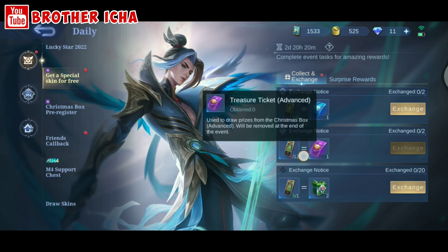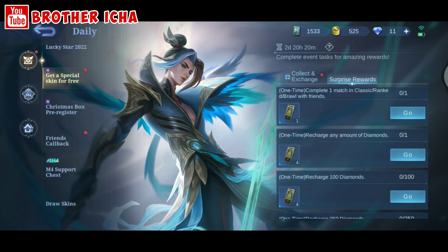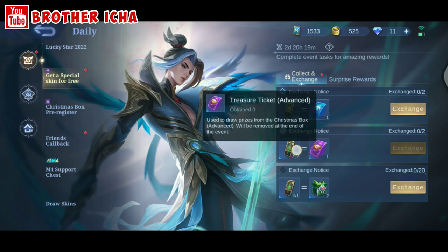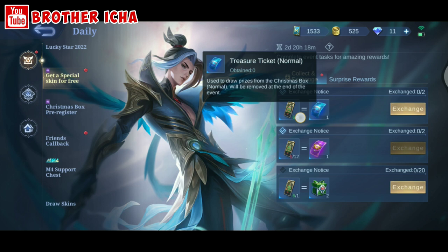To get the advanced treasure ticket I need six more Christmas tickets. If I play with a friend I get one ticket, and if I recharge any amount of diamonds I get four tickets — in total five more Christmas tickets. Five plus six is eleven, which is not enough for the advanced treasure ticket. As a free player I can only get ten Christmas tickets, meaning I can only make two normal treasure tickets.